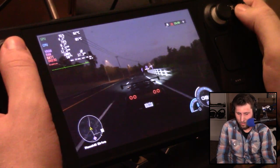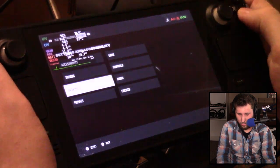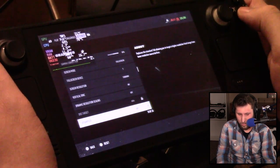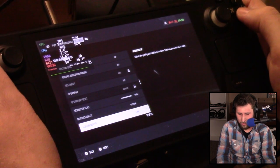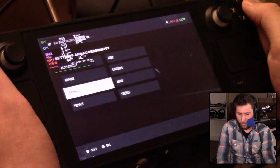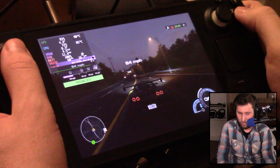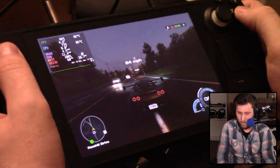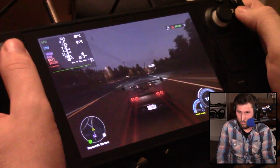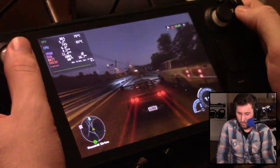I will pull up our settings here. Graphic-wise, I am on the lowest possible settings — it says custom, but I made sure that I turned everything off or on low. I'm not going to benchmark this and show you different graphics qualities with different games. This is going to be just kind of an overview of my personal experience with certain games and their graphic qualities. So Need for Speed Unbound on low.